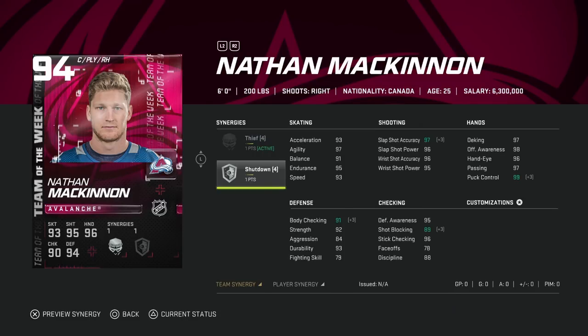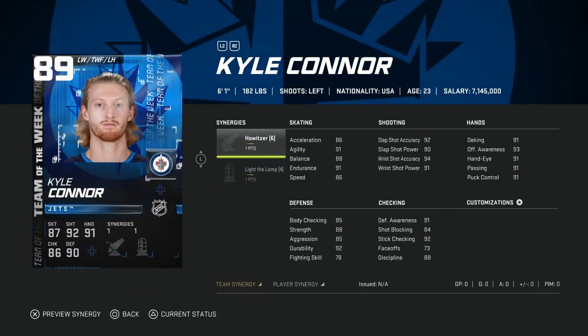His shot is in the high 90s and hand stats are almost perfect. This is an end-game card for a lot of players — you could have him on your fourth line for the rest of the game. Every Nathan MacKinnon card feels a bit underwhelming relative to his stats, but with 96 speed, 97 acceleration with team synergies, and high-90s shooting, this is what you're looking for in a winger.